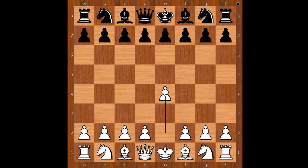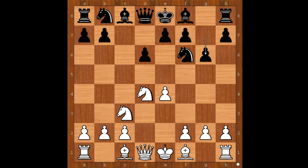Magnus Carlsen had the white pieces and he started with e4, c5 — the Sicilian defense — knight to f3, d6, d4, c takes on d4, knight takes on d4, knight to f6, knight to c3, and now g6 — the Dragon variation.